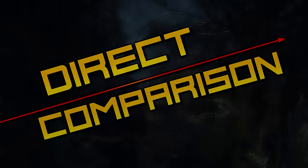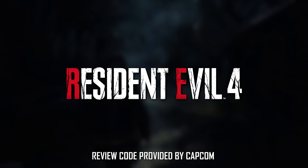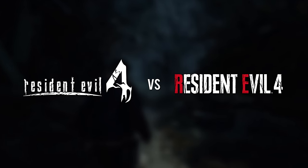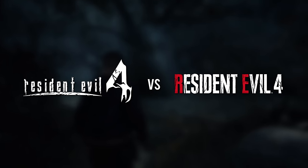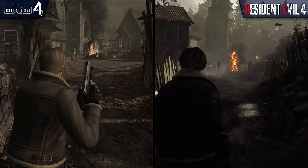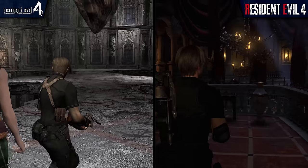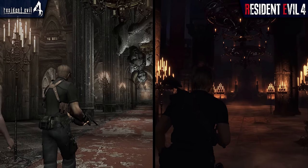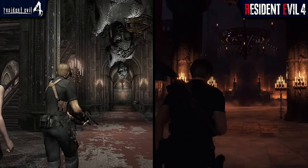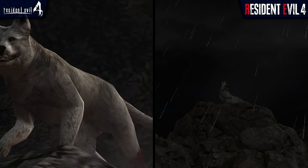Welcome back, everybody, to another episode of Direct Comparison. In today's episode, we're going to take an in-depth look at the recently released remake of Capcom's Resident Evil 4, and see how it compares both visually and from a gameplay perspective to the original Resident Evil 4, first released back in 2005. The goal of this video isn't necessarily to determine which game is better, but rather to observe what Capcom has managed to accomplish in remaking this beloved classic, and how the new visuals are used to reimagine these iconic moments.